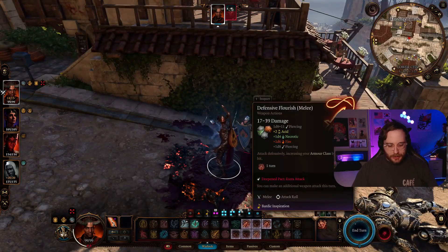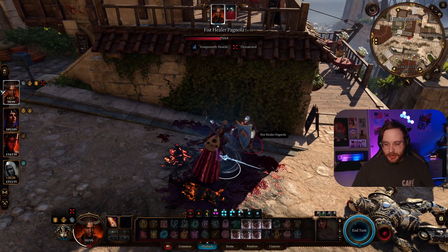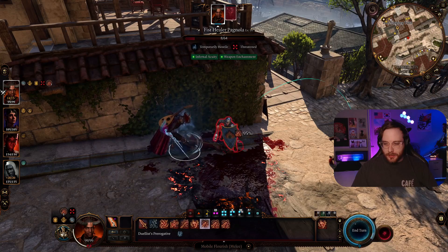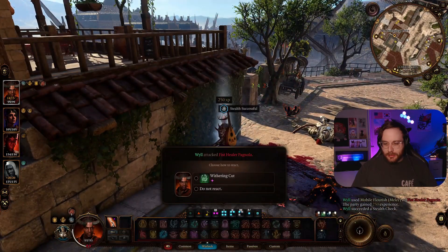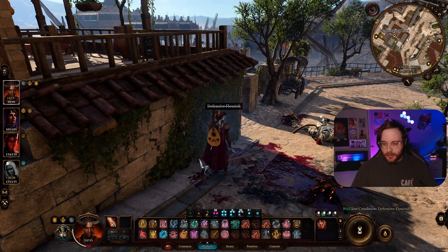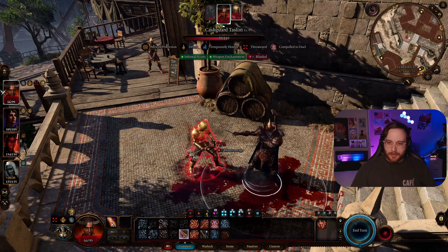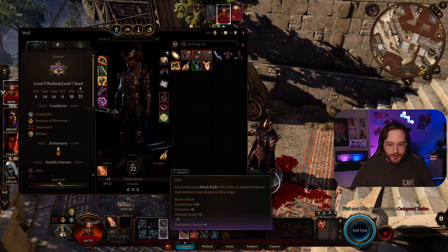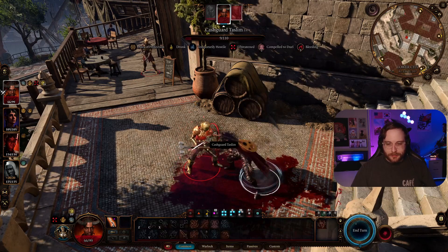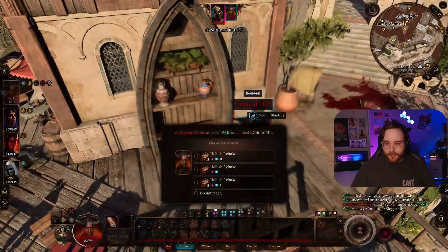Let me show you some of the really cool stuff about this build: the flourishes you get with Swords Bard. Check this out — I can attack both of them at the same time with the Flashing Flourish for big damage. Just to show you more: this build doesn't have as high AC as other builds, but if you're really feeling threatened you can use a defensive flourish to raise your armor class until the end of your next turn. There's also a push attack flourish called Mobile Flourish. Even at disadvantage because I'm blinded, I have a plus 14 to hit, so it's very hard to miss.